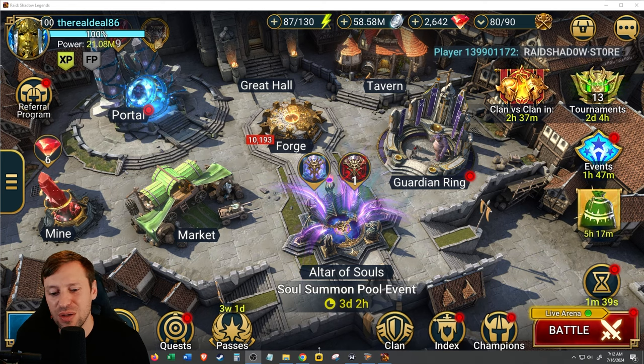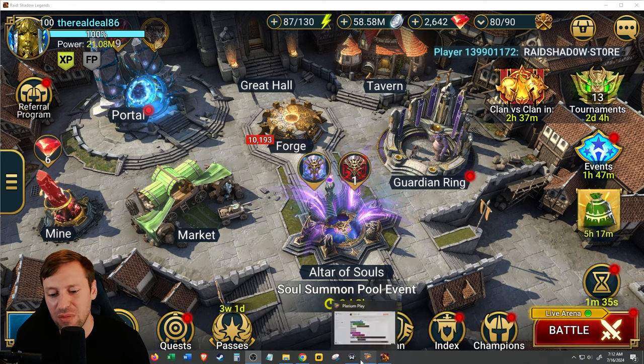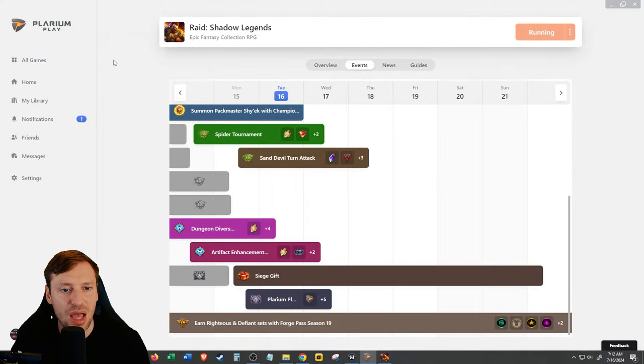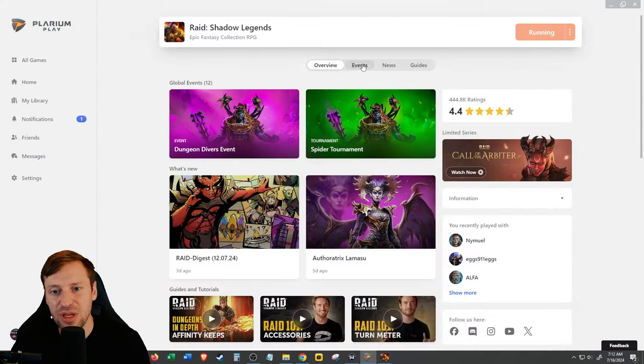First thing we're going to do is switch onto screen mode, go into Polarian Play. What you do is click on All Games, go to Learn More Events, and then you can actually see what's coming up.